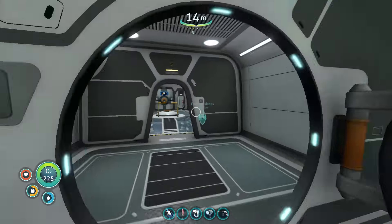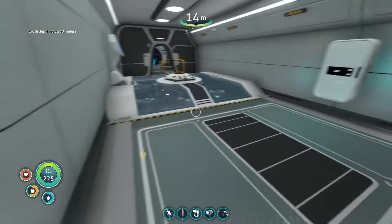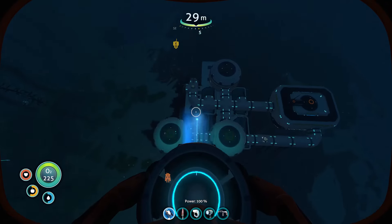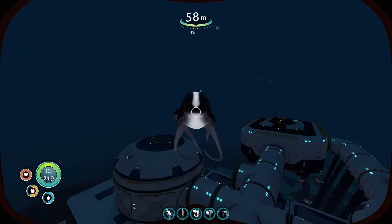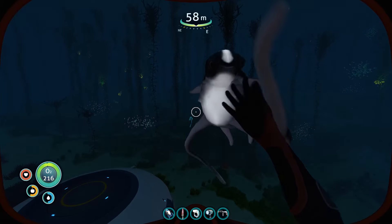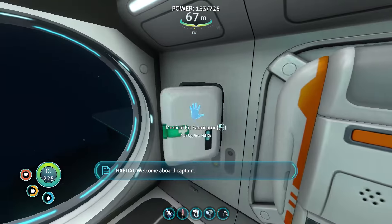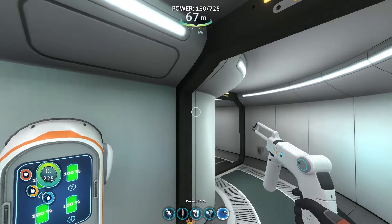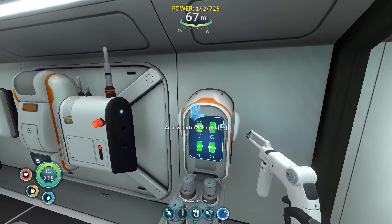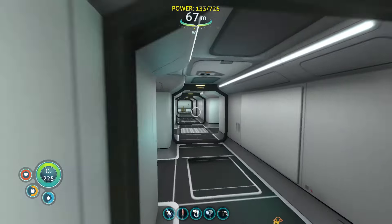Okay, so we need the depth module — it's on this side. I'll make the module and then put it in. Let's play with the fish. Hello, Cuddlefish — yeah, I know. You're enjoying your life, aren't you? Here, have a treat. I know you're enjoying your life, but as an adult you have to do so much. I'll change the batteries on these. Make the module and then we're actually — wait, what? Didn't I get the depth module?